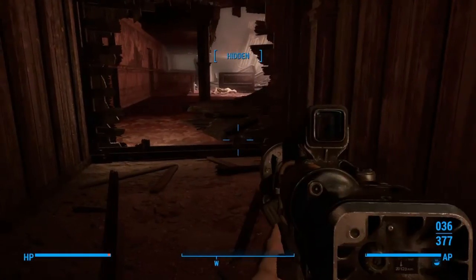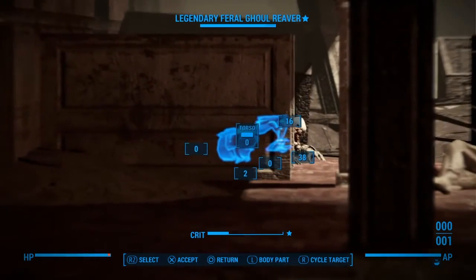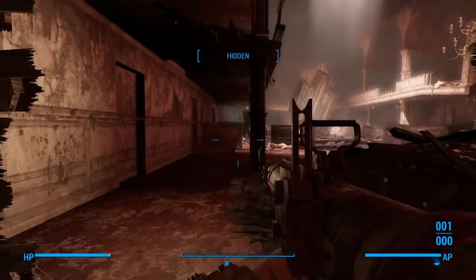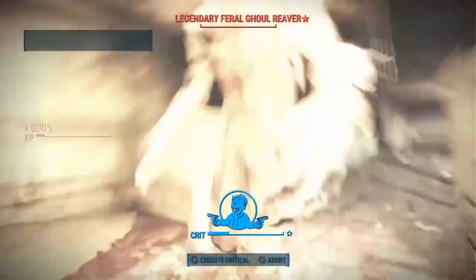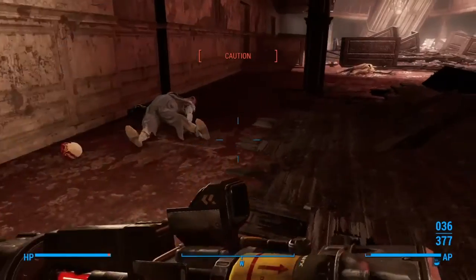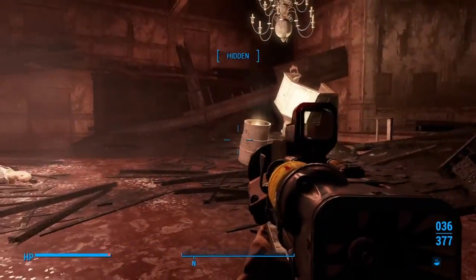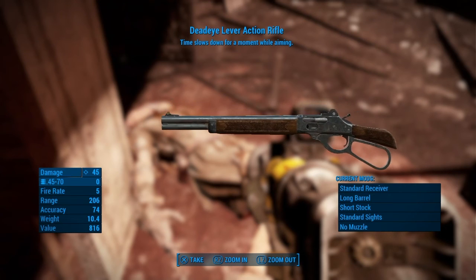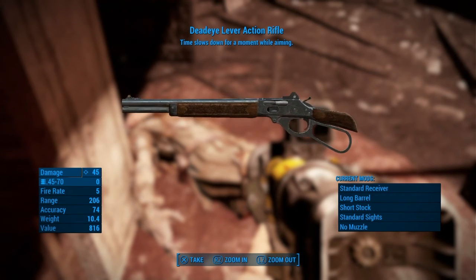Let's bust off in here. Legendary — good stuff. Do I have a missile? Where you at, legendary? I'm going to run up here and get him. Critical! Dead Eye lever action rifle — you can't find that ammo anywhere around here, that's a Far Harbor weapon. Time slows down for a moment while aiming. Dead Eye's pretty cool, but not on this gun. This gun's crap. The old north church in such devastation.